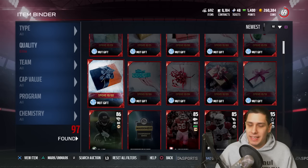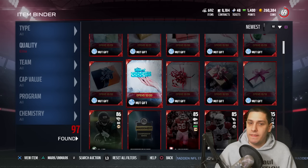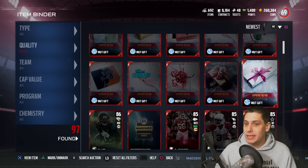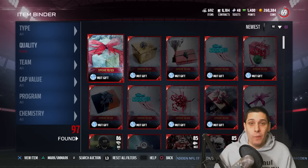And this one opens on December 19th — don't know what it is, like a silver present with a red bow on top. There you have it, guys — those are the gifts that we opened up. Hopefully you guys enjoyed today's video. Unfortunately we didn't get a single ghost player or a single out-of-position player, but we did get about 10 gifts. It could be worse. We also got the Marquise Lee, which I don't think is worth all that much.